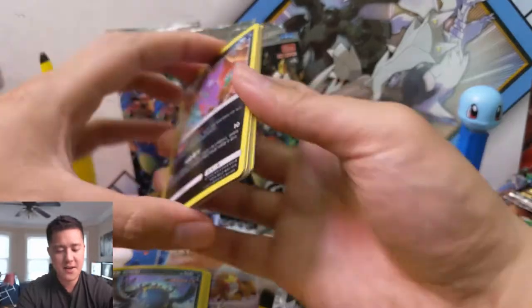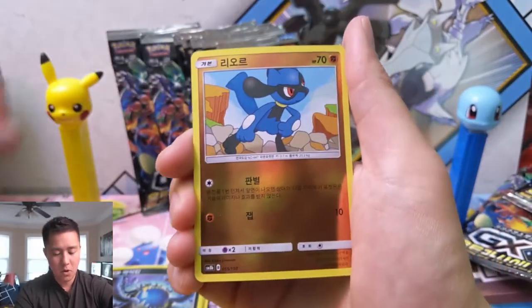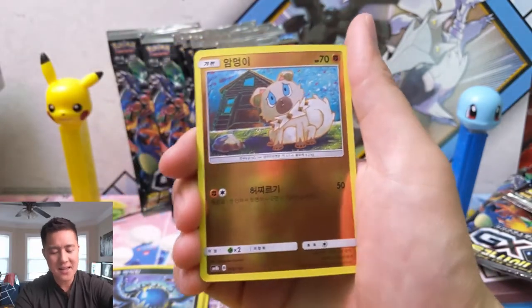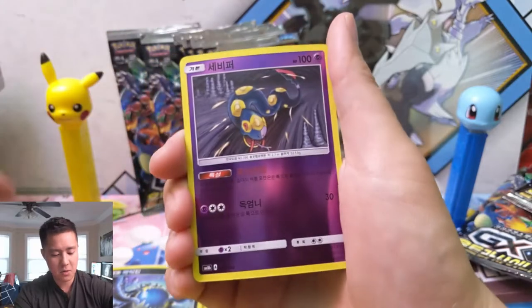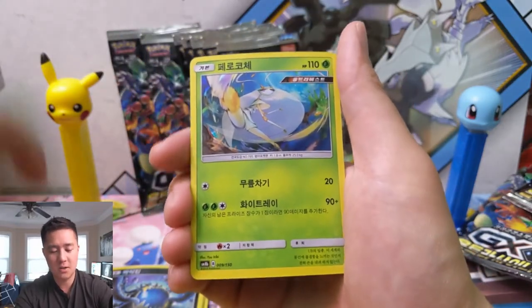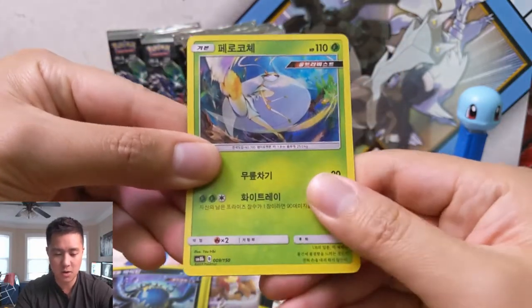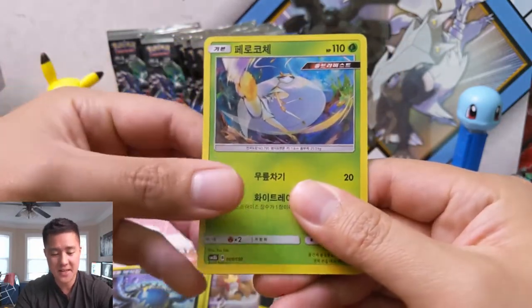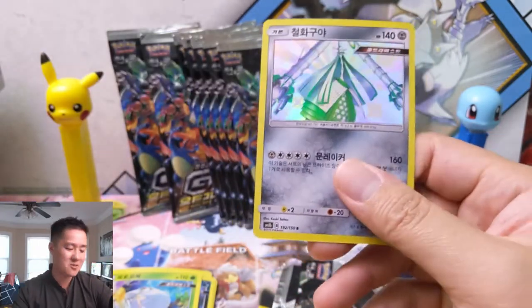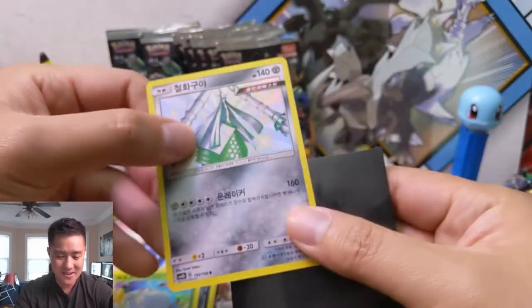While I am excited for Unified Minds just because it'll be new, definitely the one I'm more looking forward to is Hidden Fates. I'll probably do some more content on the cards you can look forward to - essentially these cards but all the SRs and SSRs - we'll do a walkthrough of my collection from the Japanese set. So we did get three SRs. Anytime you get three SRs, that is a victory - doesn't matter if it's Japanese or Korean, three SRs is a win.